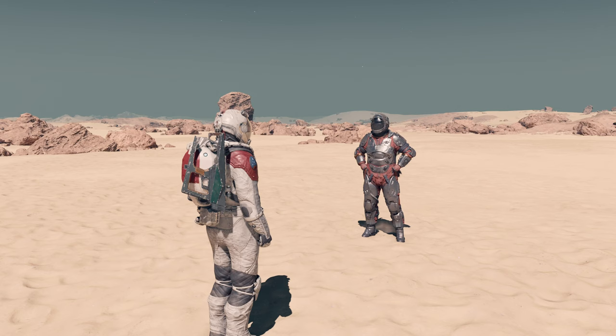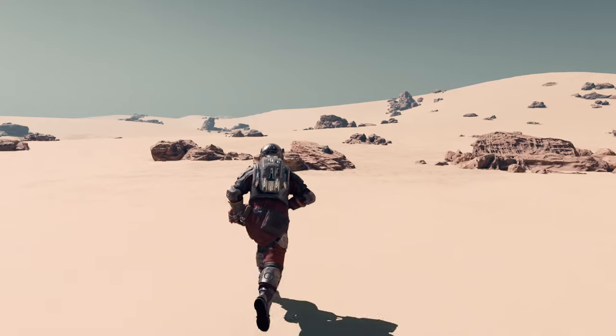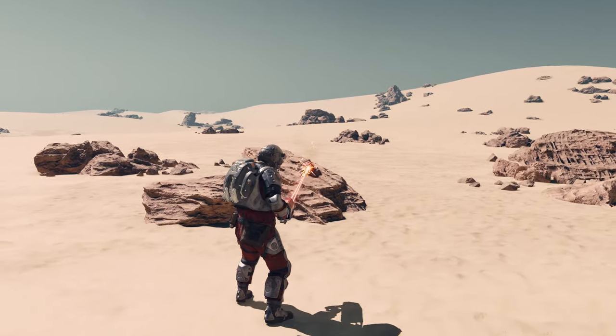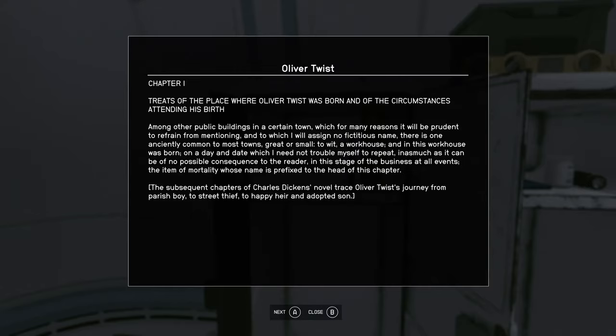What you may not have known is that there are indeed still some recognisable landmarks on Earth, but to find them, you'll first need to discover their location. A great example of this is London. At any point in the game, by finding and reading a copy of Oliver Twist, you'll learn the location of London.